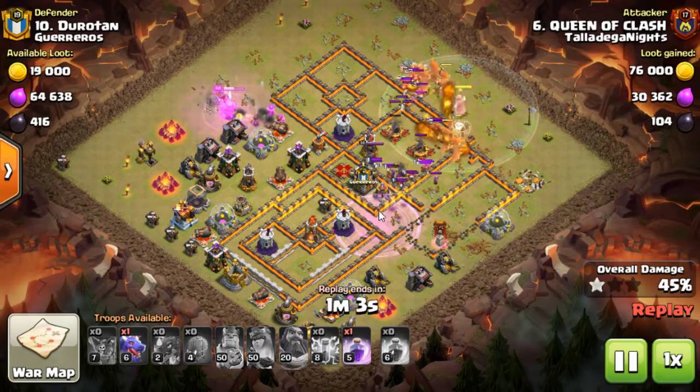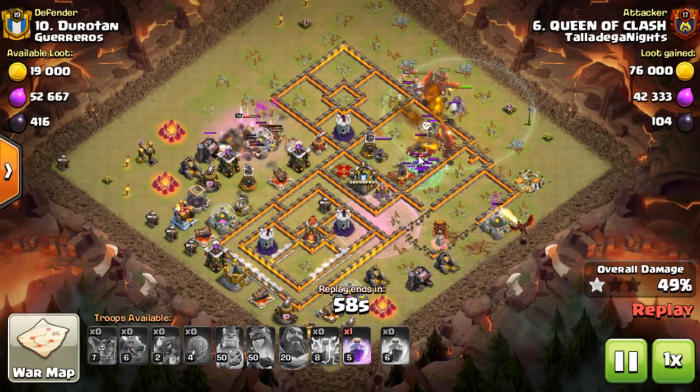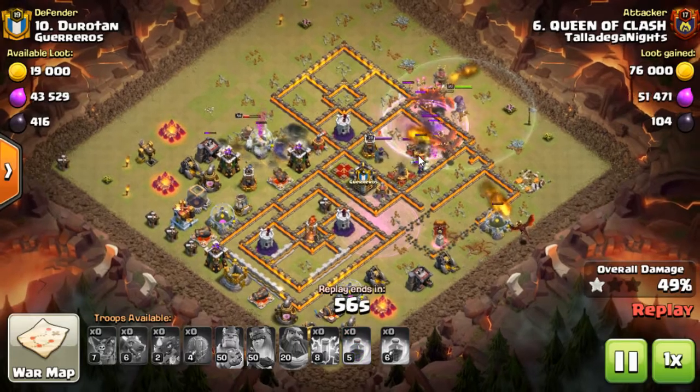I think what have we got coming out of the clan castle? We've got some archers and I think there's a couple of witches there. So the witches will kind of hold up the dragons just a little bit, but not too much.